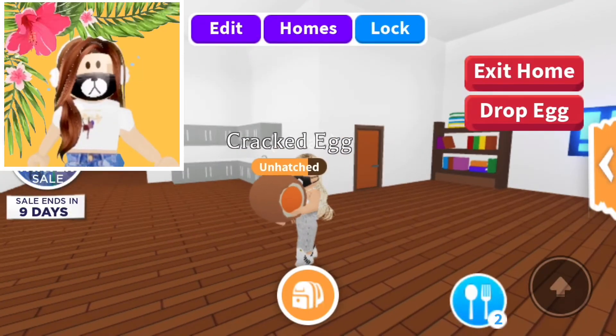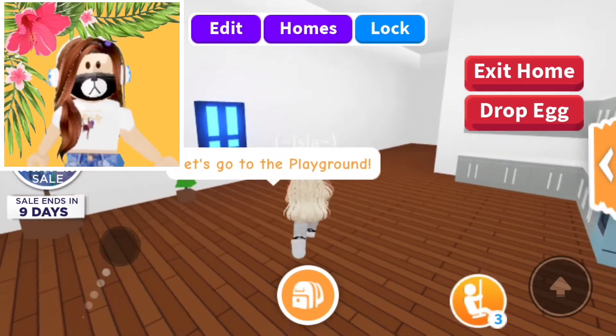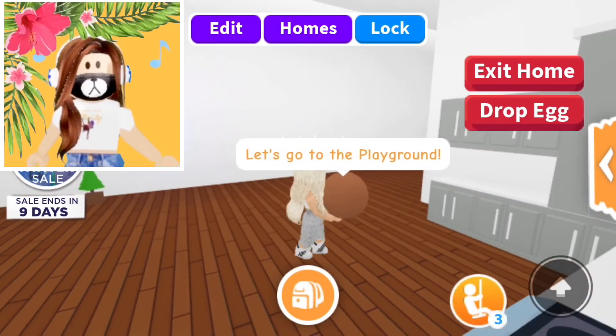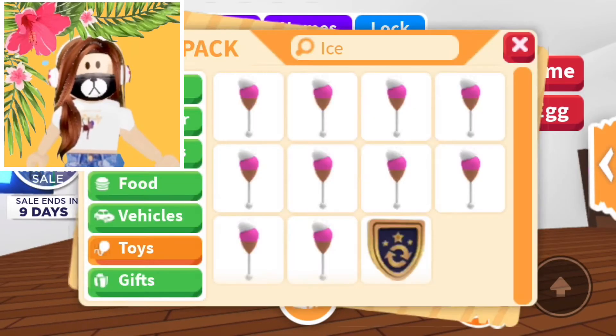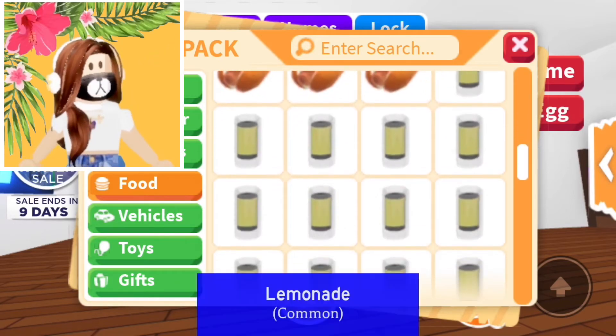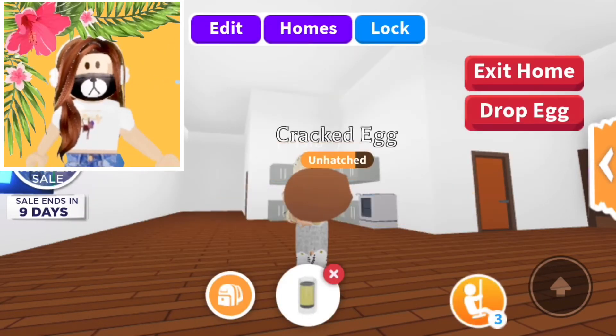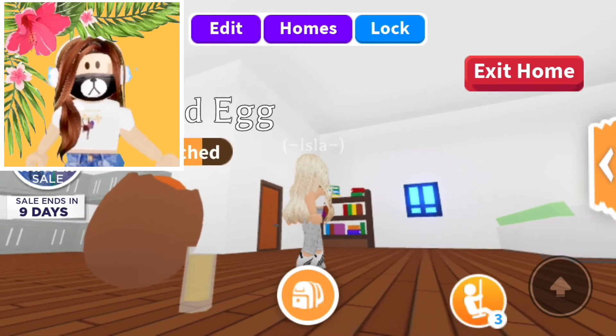Okay, so I lost the footage of me going to the hot springs. Basically now I have three out of the four done, and I can give it water or lemonade, and then we'll hatch and hopefully it'll be a unicorn or a dragon.